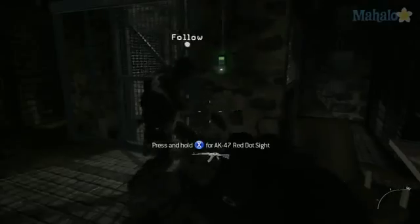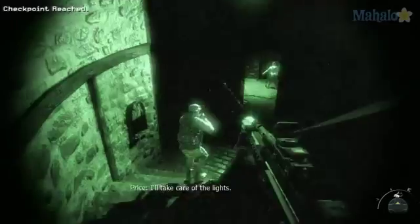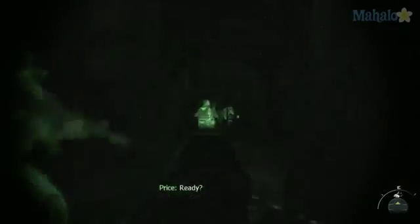Price will clear this room for you, then use an enemy's thumb to activate the elevator. As you come down the stairs, switch to night vision. Price cuts the lights in the next area, so shooting these guys is like fish in a barrel.